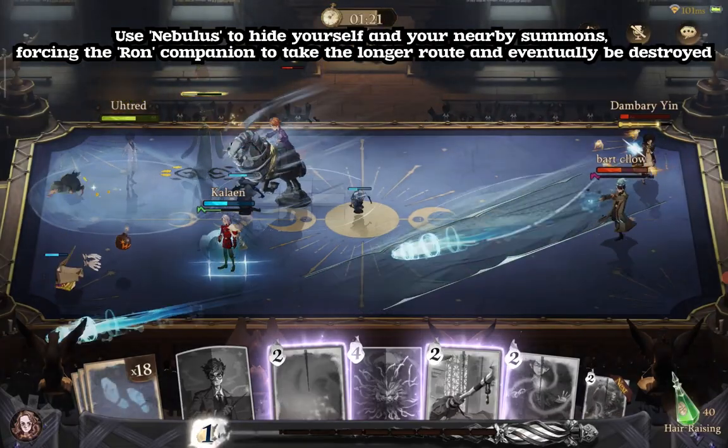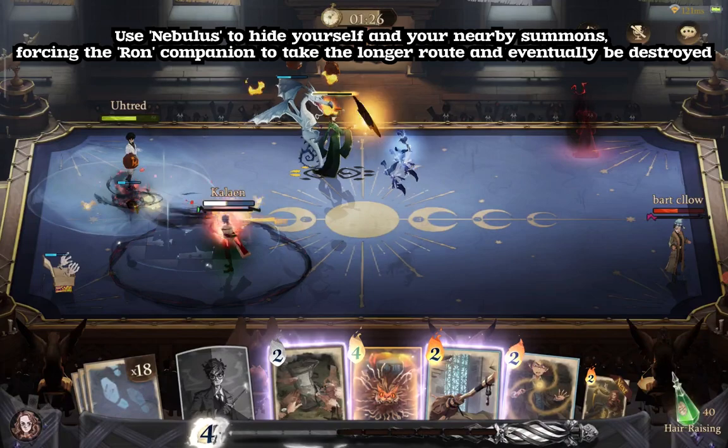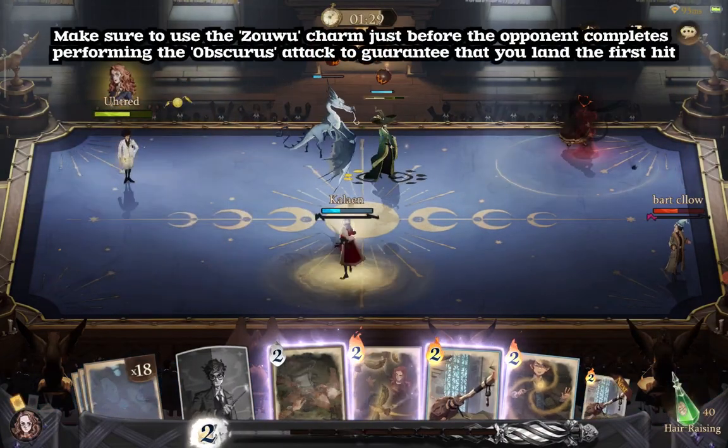Use Nebulas to hide yourself and your nearby summons, forcing the Run Companion to take the longer route and eventually be destroyed. Make sure to use the Zhaowu Charm just before the opponent completes performing the Obscurus attack, to guarantee that you land the first hit.